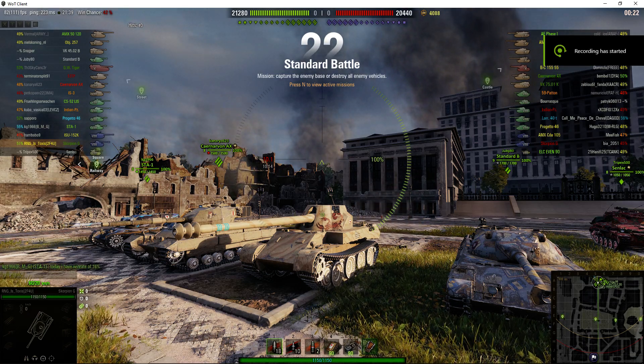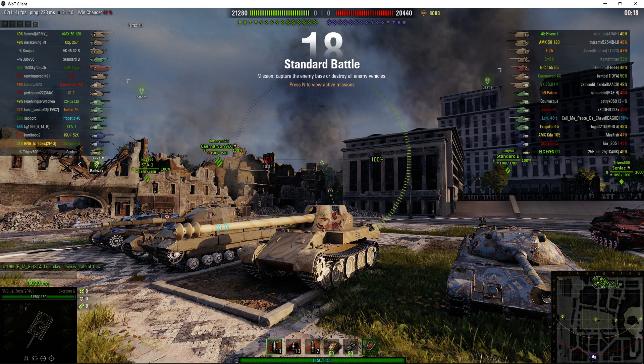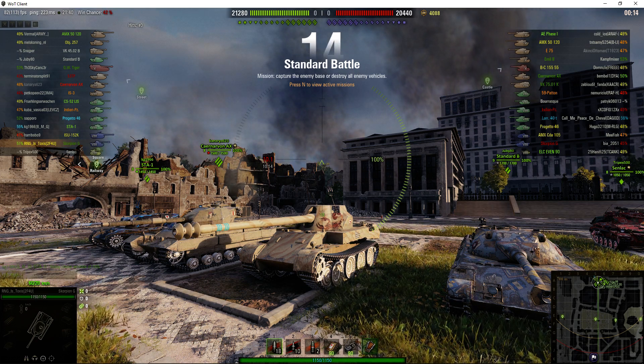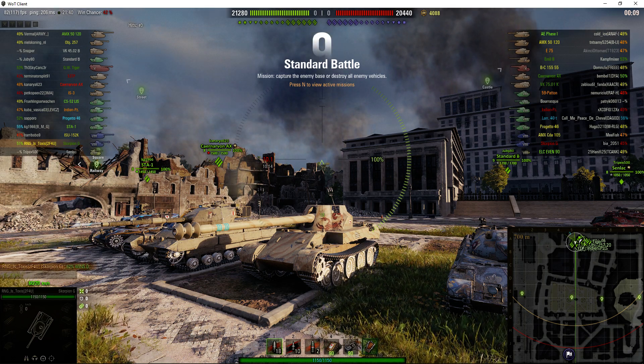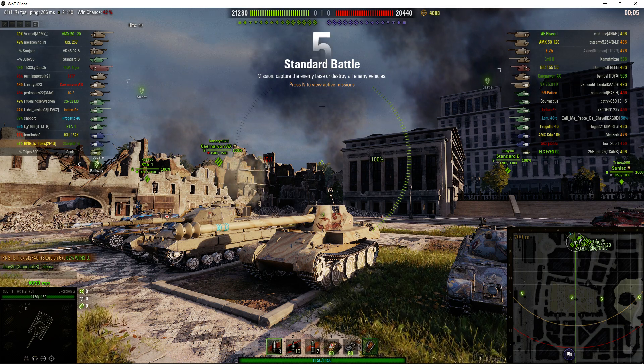Welcome back to WhatRTNibs for General Disturbance. This is a Rheinmetall Scorpion G, a tier 8 German turreted premium tank destroyer. It's located on the north spawn of Himmelsdorf, with a slightly bigger mini-map, and it's under the command of RNG Istoxys.